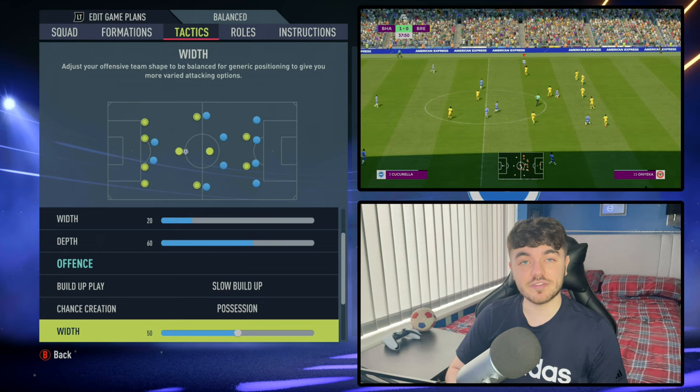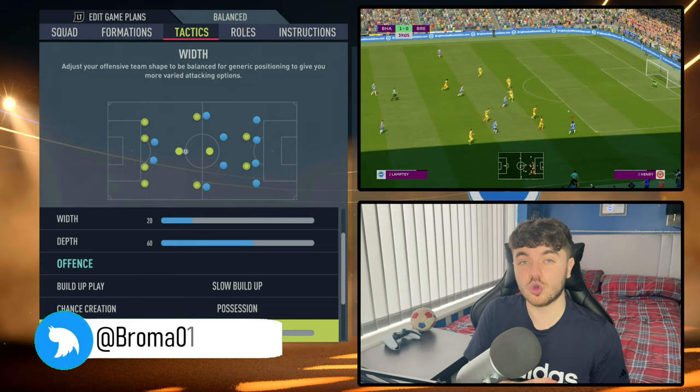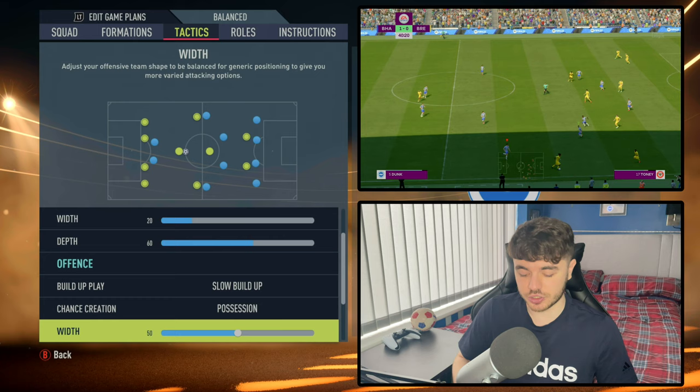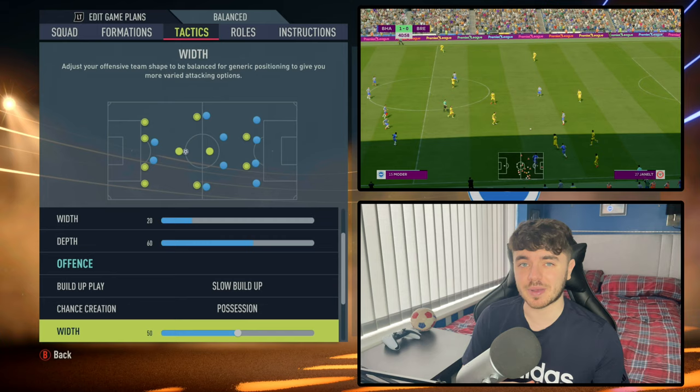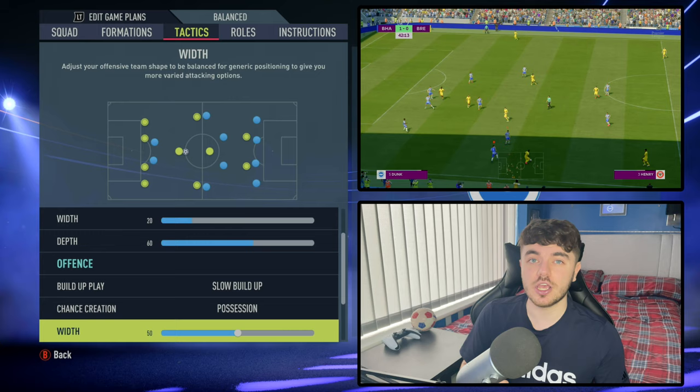With offensive width on 50 — a perfect balance — possession means players come a little bit shorter. Because it's a narrow formation with only wing backs and no wingers supporting them, having it on 50 stretches the play a little bit, which is what you want. You've got two central strikers, three midfielders, and three centre backs. This gives you versatility and enables you to create space and affect the opposition in multiple different ways.